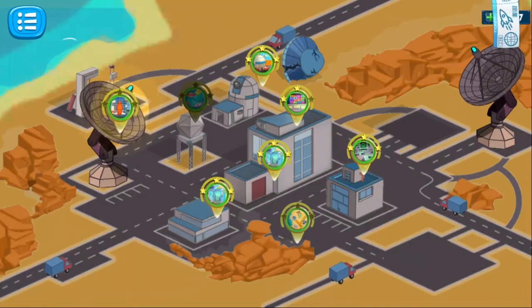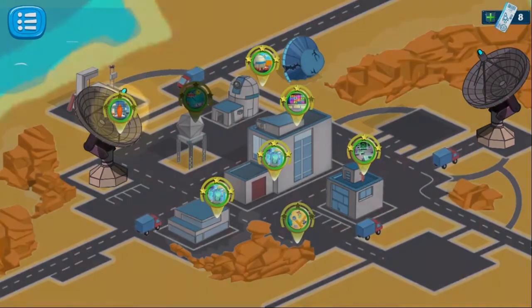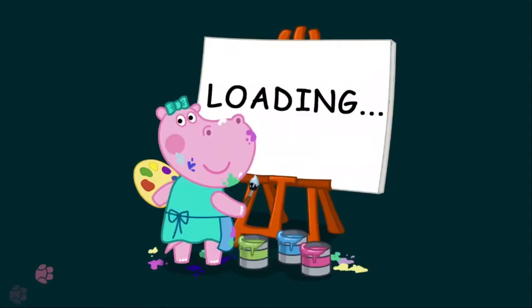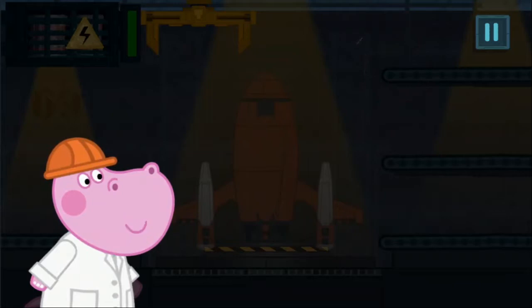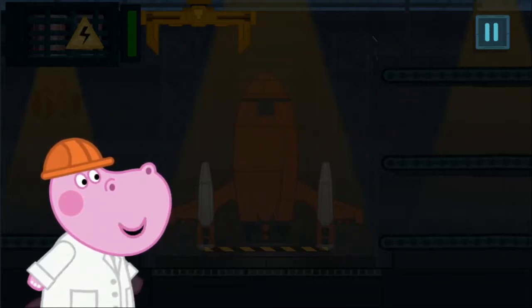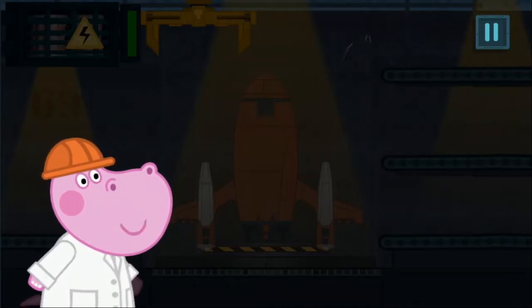One new adventure is available! Different rockets are made at the space sleepway. Every space mission needs its own unique rocket. We need a new spaceship for a scientific expedition.